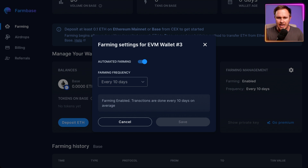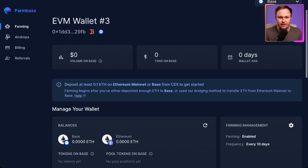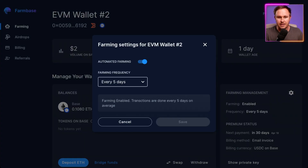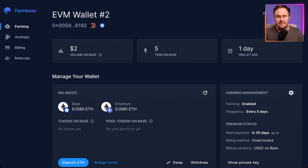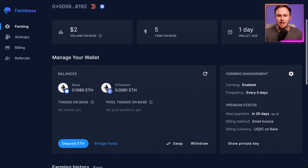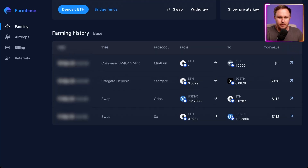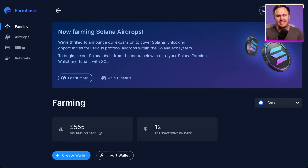On the right under Farming Management, you can't change settings on the free version. But with the premium version you can change the frequency — for example, every five days — which means more transactions over a period of time, giving you a higher dollar-based volume and more transactions, which should lead to a higher airdrop. In my other wallet it's done around $500 worth of volume — doing swaps, staking, minting NFTs — to build up the profile on Base.